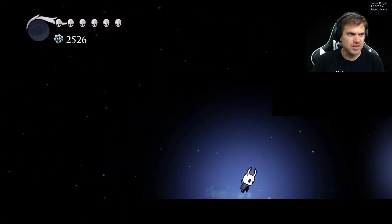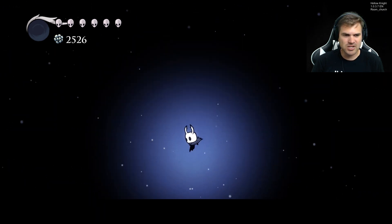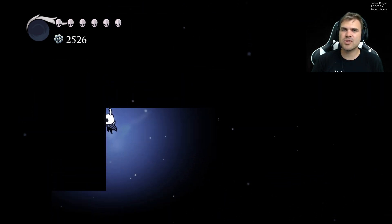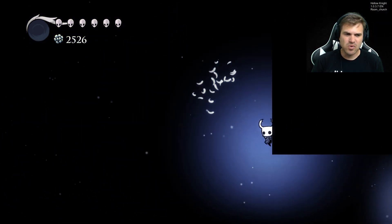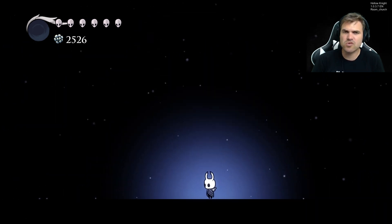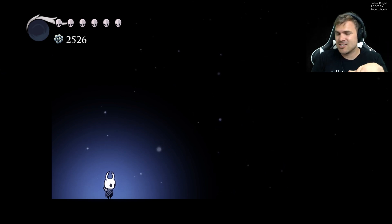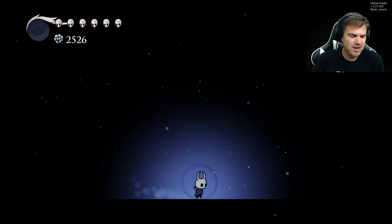Another room that's not complete — this one's called the Church Room. So I can only imagine... originally I was thinking something with Gruz Mother, but even from very early on in the game Gruz Mother was always in the same spot and she was always in the church. For this room called 'church,' I wonder if this was a room you'd enter like below the church, or maybe you could enter the church at some point — they were thinking about it and it just kind of never came to light.